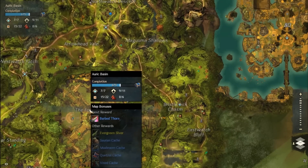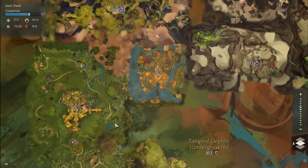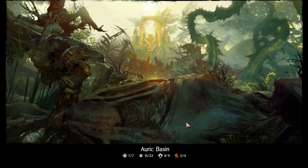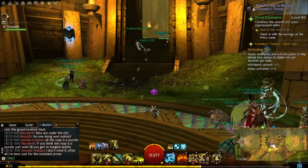This is going to be a method that does require you to have Heart of Thorns. Hopefully you have it, because this is a really good method to make gold. I think you can get like a good 7-8 gold per hour.